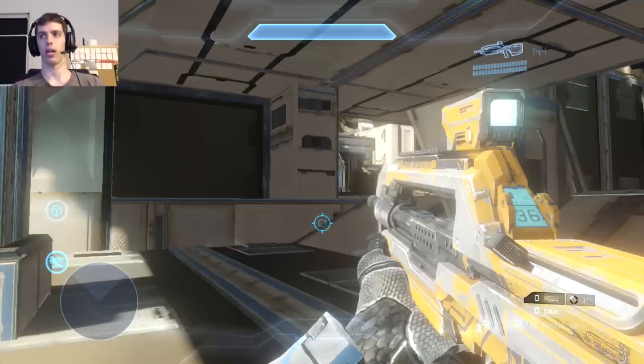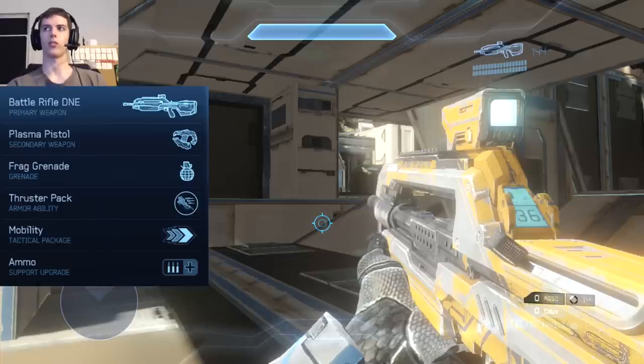So let's jump into it. You're using the battle rifle, plasma pistol, frag grenades, thruster pack, mobility, and ammo. We'll talk about that loadout a little later on.